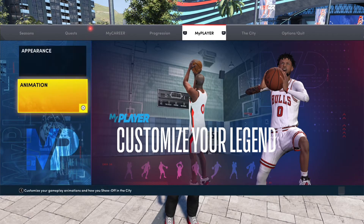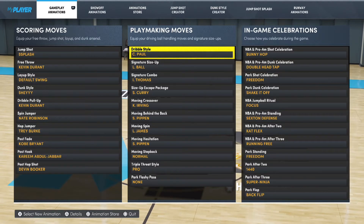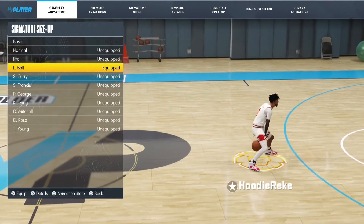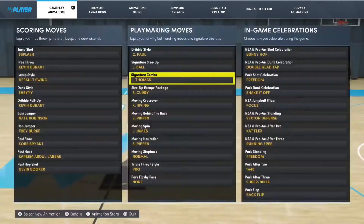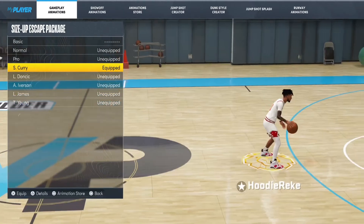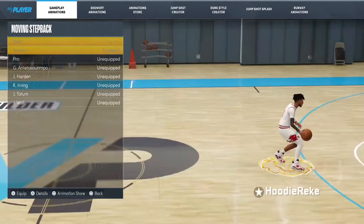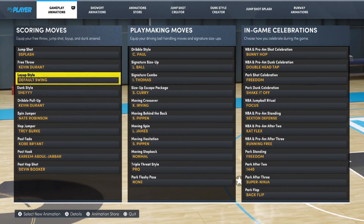I'm gonna show y'all my jump shot too. These are my signature styles — what helps me dribble. Dribble style Chris Paul, signature size-up Lonzo, LaMelo — the reason I like LaMelo is because that combo move he does honestly helps me create more space. Isaiah Thomas size-up was from 2K19, I had to get it back. This move has the Curry slide but in 2K22 the Curry slide isn't as effective — I just like that hesitation move he did. Moving step-back — I use the normal moving step-back because of that specific move that helps me get in front of people and stay in front of people.